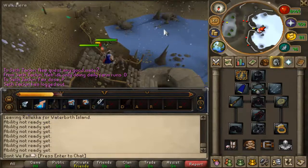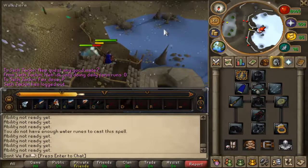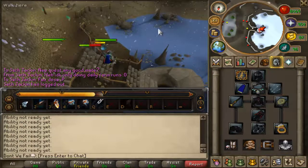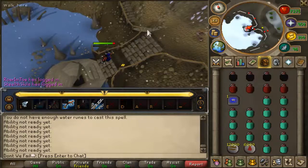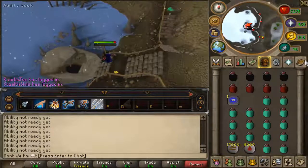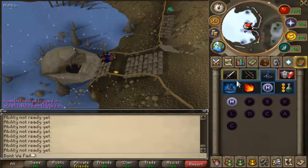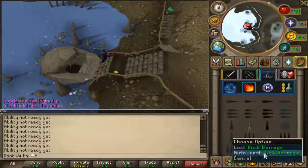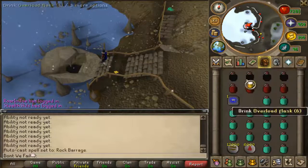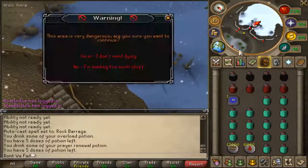You're going to want to build up momentum first — you could do it down there but I'm going to quickly do it here. So let's quickly build this momentum up. Okay, momentum's built up now. You minimize your spellbook, make sure you quickly set the Autocaster to Rock Barrage, then you're going to want to pot up, and we go inside.